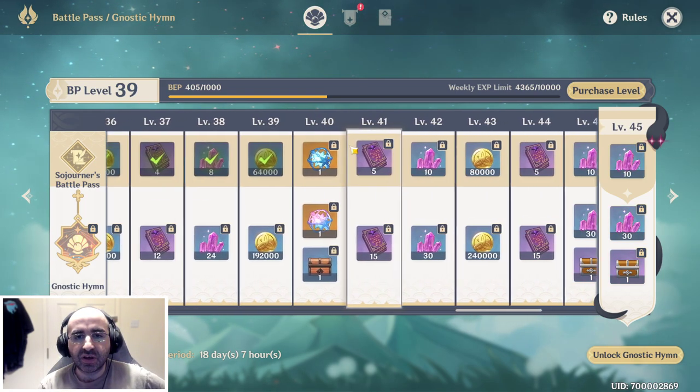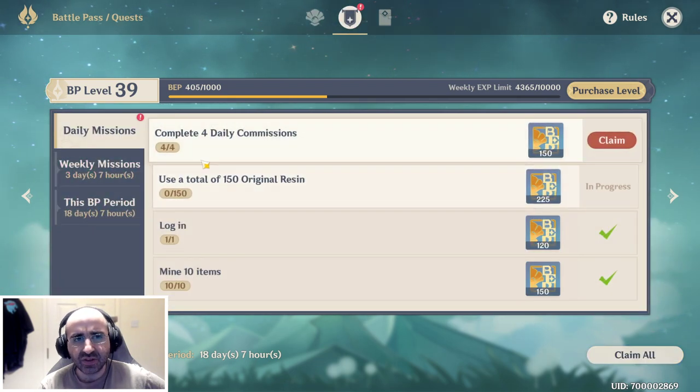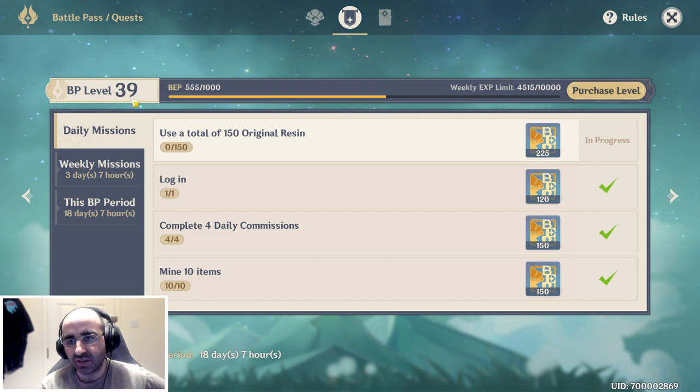What's involved with this process is you do the quests, which you can see in this tab here. As we can see, I've completed my four daily missions so I can click claim, and it's put some experience points towards my next level — pushing towards level 40 because I've been doing this for a while.